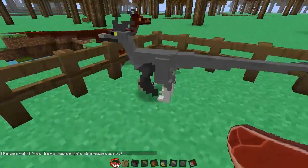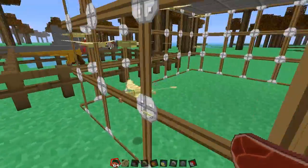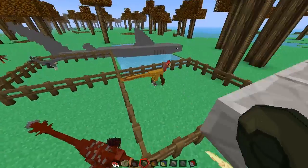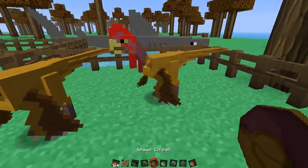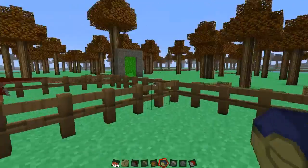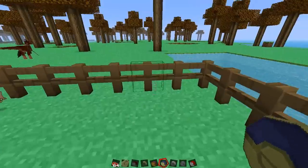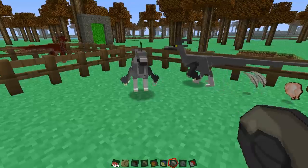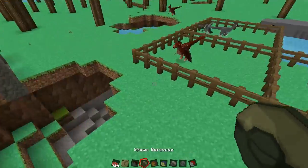You cannot tame the others - only the red ones can be tamed. It also adds these little flying birds. This little turkey-like fellow is called a Citipati. Those little flying birds are called Dimorphodons. And this guy here is a Trudon.